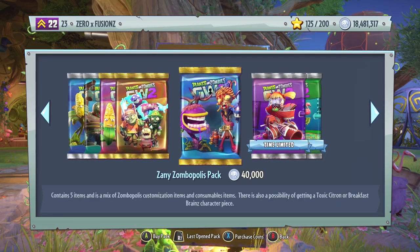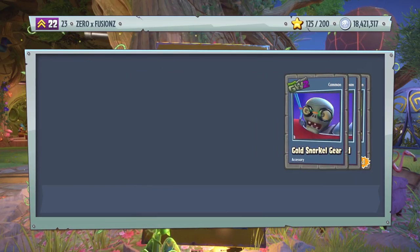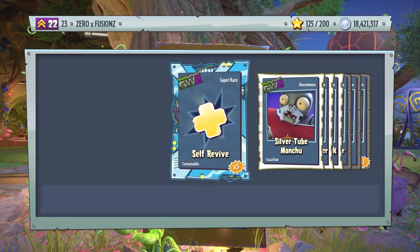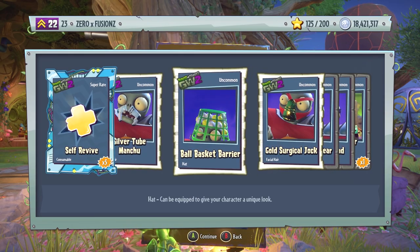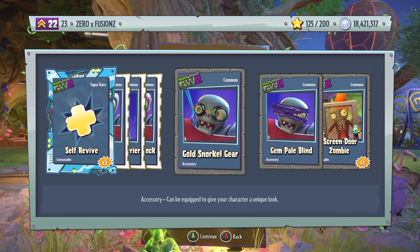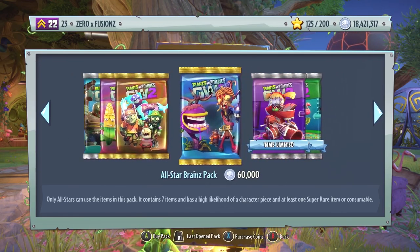Let us open an All-Stars Brains Pack — 60,000 coins, a little bit expensive, but let's have a look at what we get. We get five Silver Vibes, Silver Tube Manku, Ball Basket Barrier, Gold Surgical Jock, Gold Snorkel Gear, Gem Pale Blind, and also a Screen Door Zombie.